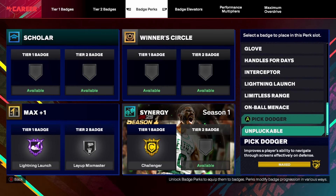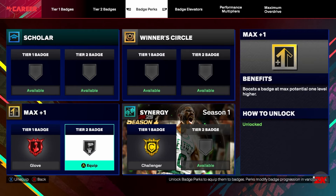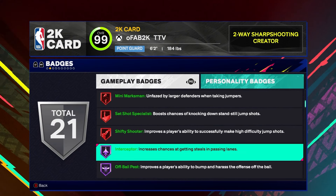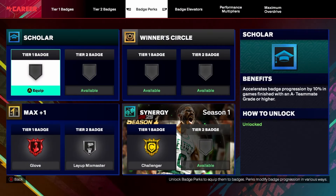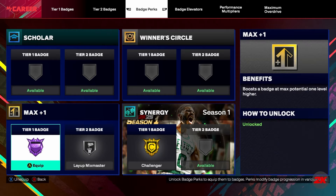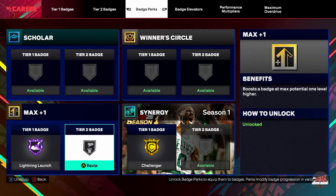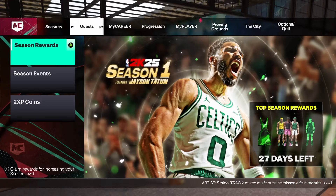In a few wagers I wanted to be really annoying, so I went with steals — you get legend glove on this build. I went with lightning launch max plus one, but you could also do handles for days, challenger, legend interceptor, go limitless, or even hall of fame lockdown defender. You can do whatever you want with this build — we decided to go lightning launch. We get legend badges across the board.